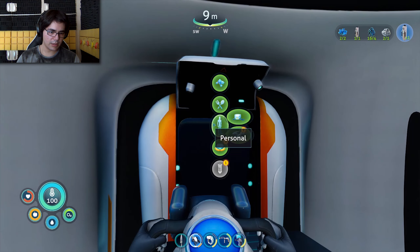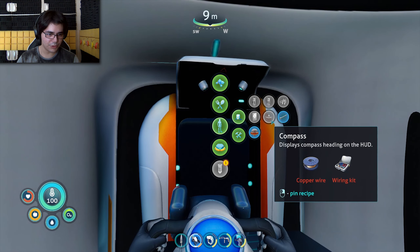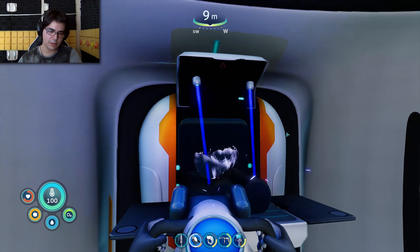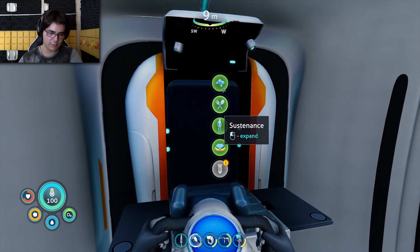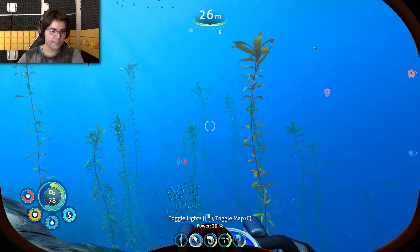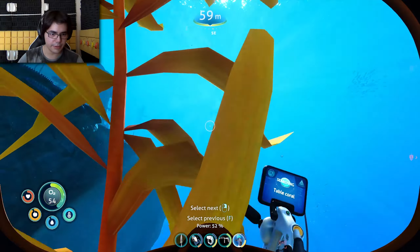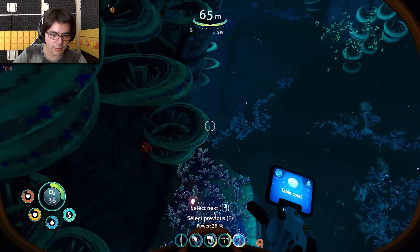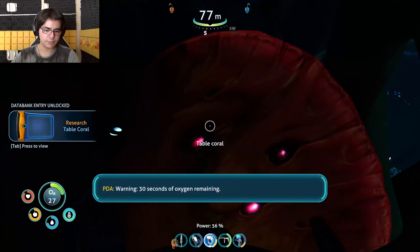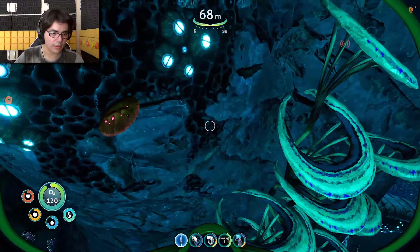Mobile vehicle bay — titanium, a lubricant, and a computer chip. I can make the lubricant but I can't make the computer chip yet. I need gold and table coral. Oh, it's just sucky. I see you — that's kind of spooky. Finally, I'm back at the suckas. Not the suckas — the other one. There you are, I'll scan you. Warning: 30 seconds of oxygen remaining. Oh, there's more. Table coral is so much harder to find than before.